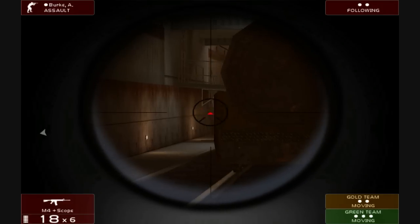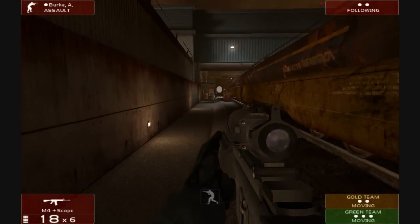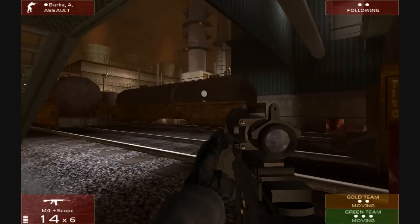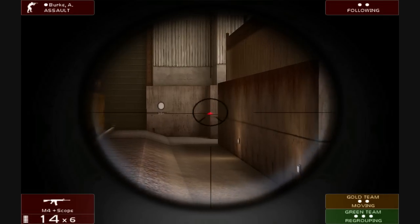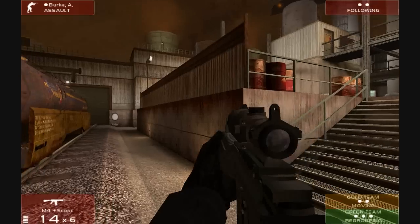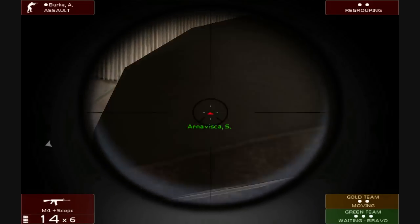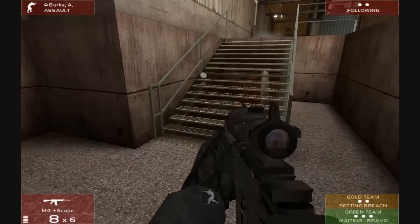There's my gold team coming up from the other direction. There's everyone there. I fell down. I saw someone down there, didn't I? Green, waiting for Bravo. Threat neutralized. Okay. When they fired, there I got hit — if you look at my top left...